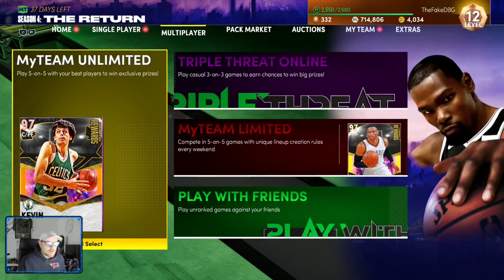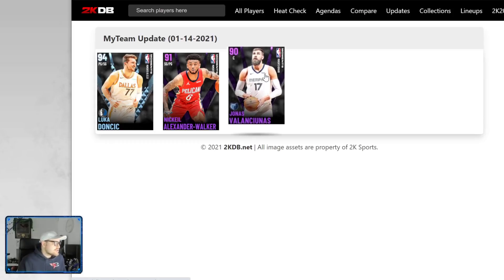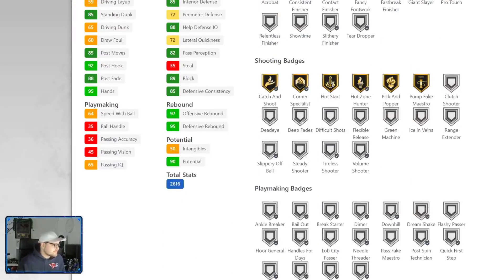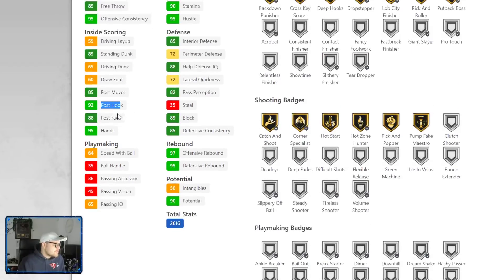First of all is the Jonas Valanciunas reward card. He's 7 foot tall, 7'3 wingspan, 92-92, which is pretty okay. 50 intangibles, 83 ball handle is pretty good. Speed is alright. 94 strength obviously good. Post game good — post-up fade, decent speed with ball.